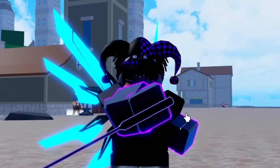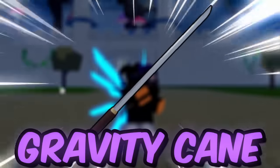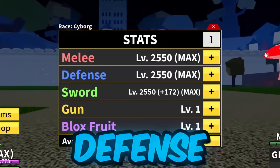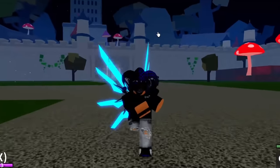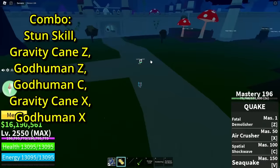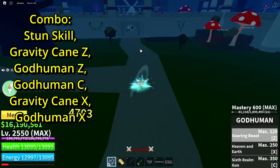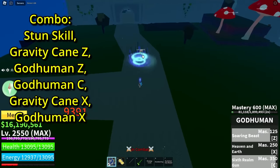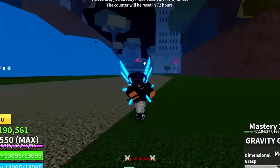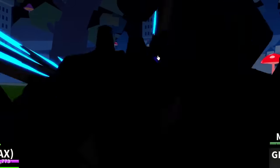Let's go show this combo. For this combo, you're going to need God Human, a stun skill, and Gravity King — that's it. As for the stats, you're going to need melee, defense, and sword. This combo is very easy and OP. Start off with your stun skill, then God Human Z, God Human C, Gravity King X, and God Human X. Simple as that. You could also do God Human X then God Human Z first — whatever floats your boat. Let's go bounty hunt now.